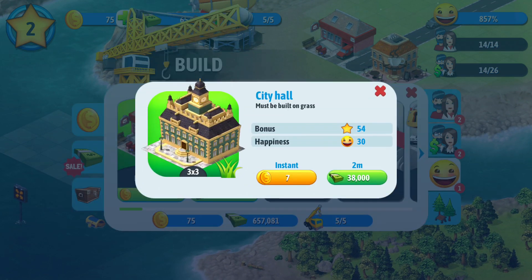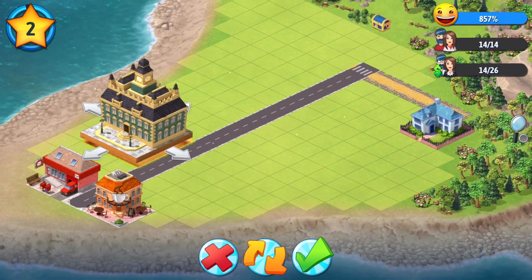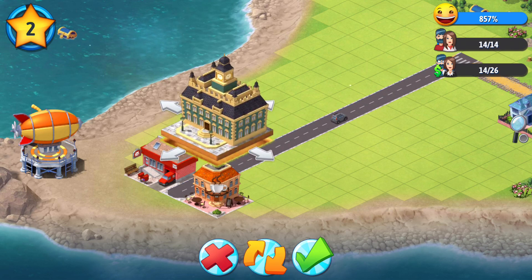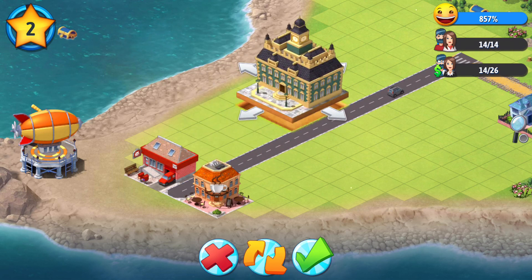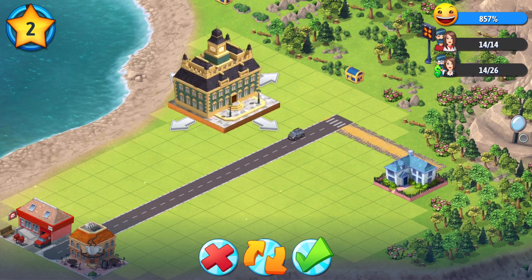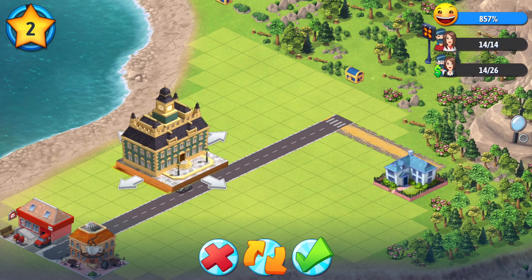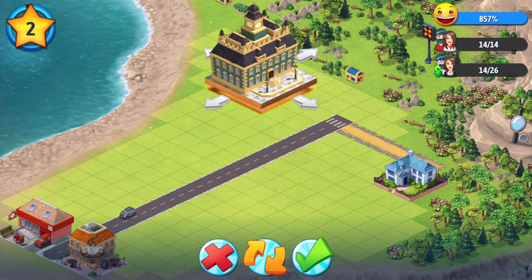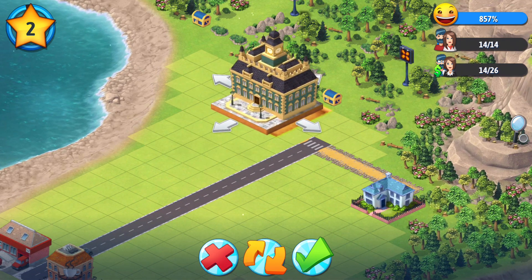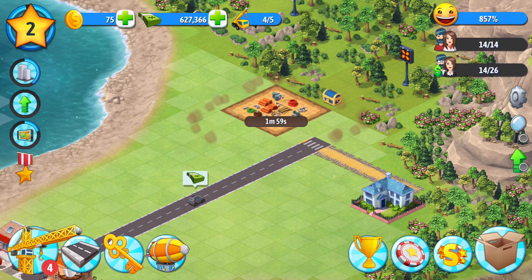Let's build a city hall somewhere. Whoa, that's rather large. Let's put that... should we put that by the post office? Is that too close? What do you guys think? Should it be a little separation there, or should it be right here in the center? Can we turn that? Yeah, let's turn it like that. Maybe we can put the city hall in a more centralized area, if possible. Maybe we could turn it this way. Let's place that there.